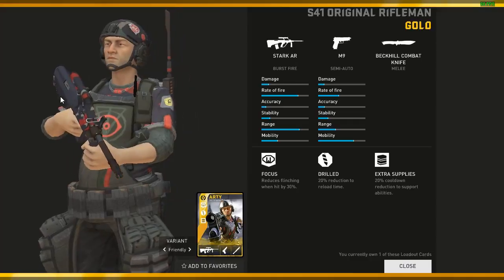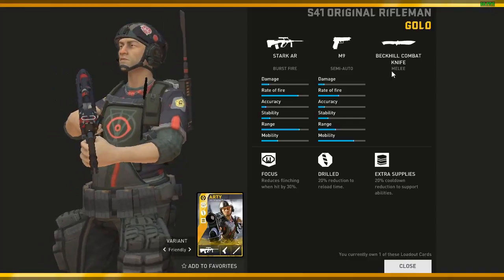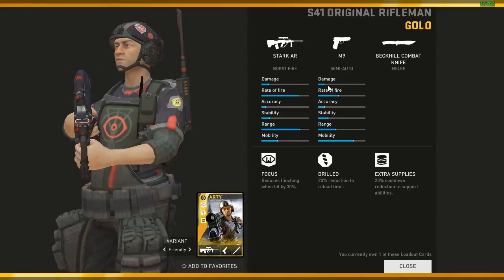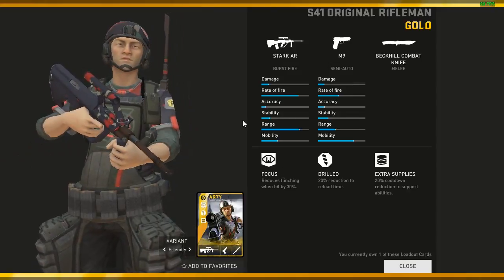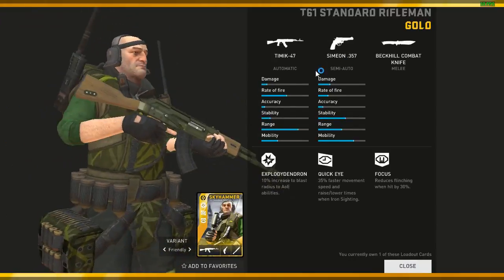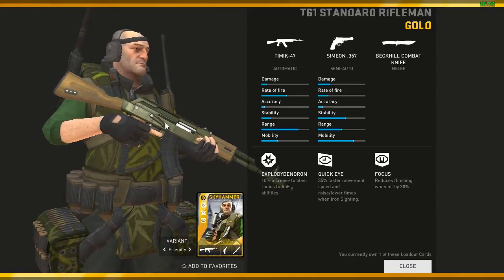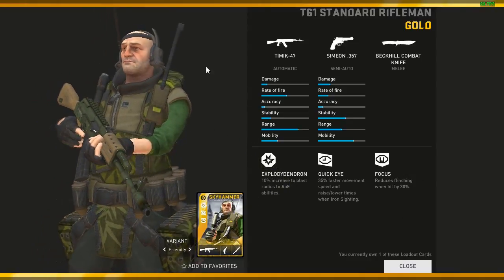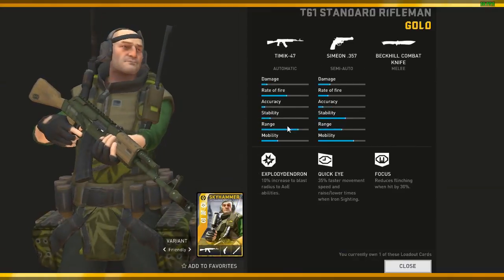Coming to RT — this is a really good Stark AR loadout. Stark AR and M9 secondary — with M9 it's really good. If not a revolver, then M9 is pretty much the best secondary weapon you can get; it deals a lot of damage. So Stark AR, M9 and Backhill — I prefer this loadout because of the primary and secondary weapons. Coming to Skyhammer — my only Skyhammer loadout. I love this loadout because of the Timmick and the Backhill combat knife. The T61 for Skyhammer is really good — if you somehow get a T61, just don't recycle it.